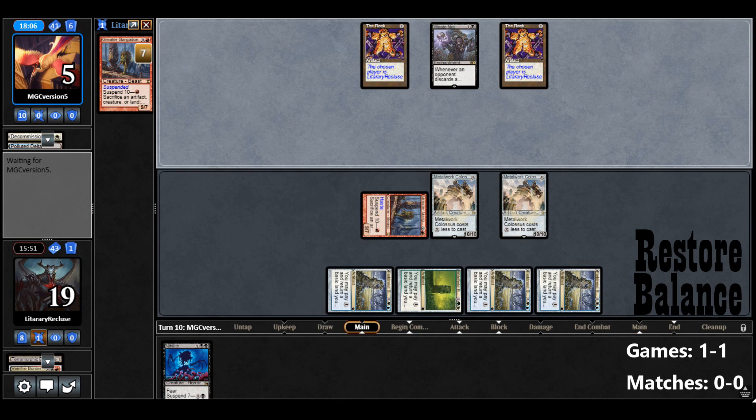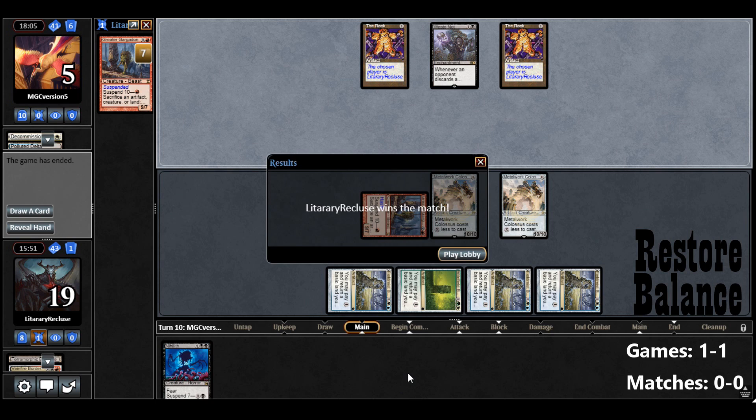Let's play both Metalwork Colossus — just for fun. We have 29 damage on the field, our opponent has nothing, and they concede. Oh, that was satisfying. Our opponent is probably not happy with us — it's just not a nice thing to do.